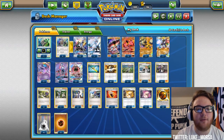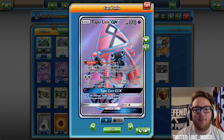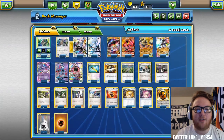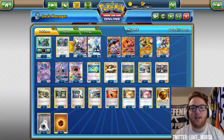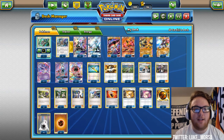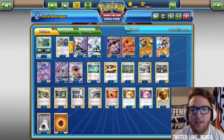We have three Tapu Lele GX for its Wonder Tag ability, and we have DCE in this deck so we might use Energy Drive every now and then. So that's it for the Pokemon — a lot of cool Pokemon in this deck. We have Zygarde, Regirock, Buzzwole, Silvalli, and Type Null is even kind of a cool Pokemon. It's a fun deck to play with a lot of different things going on.